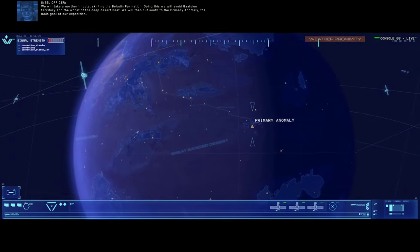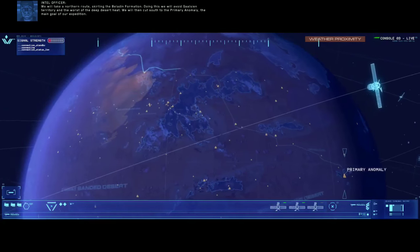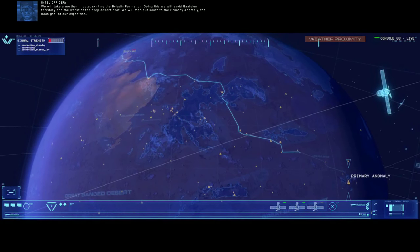We will take a northern route, skirting the Baladin formation. Doing this, we will avoid Gaussian territory and the worst of the deep desert heat. We will then cut south to the primary anomaly, the main goal of our expedition.